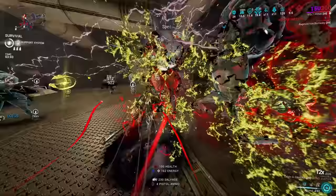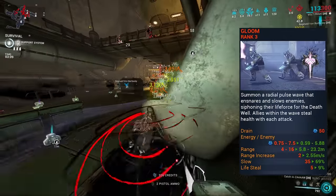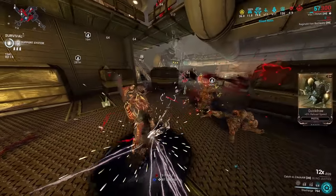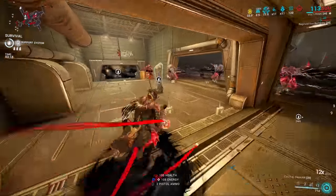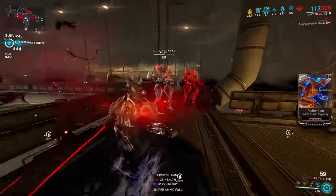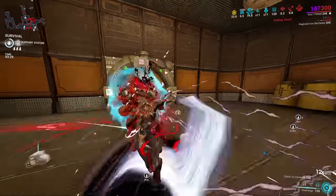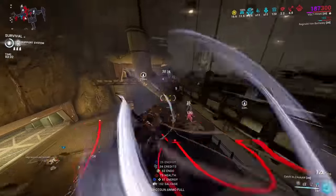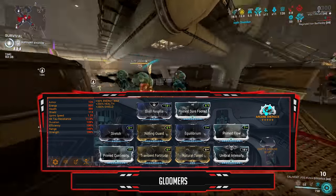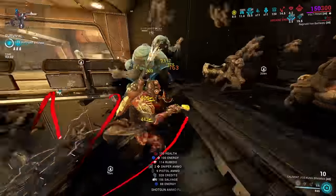This fourth melee build is very similar to the previous one but uses Gloom instead of Breach Surge. Gloom slows down enemies and gives lifesteal from damaging them — a simple ability that synergizes well with other things. Similar weapons, but I'll use the Epitaph instead of the Bramma because the Epitaph has guaranteed Blast and Cold procs with its quick-fire mode. The Blast status reduces enemy accuracy and the Cold proc slows enemies, adding to Gloom's slow and reducing animation speed further. The build is mostly the same but with Transient Fortitude instead of Blind Rage for better efficiency.